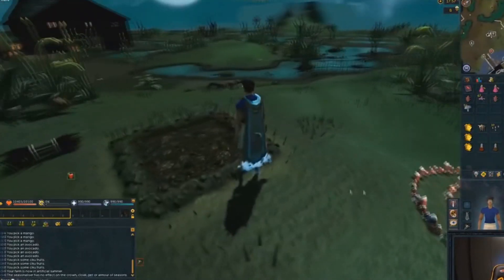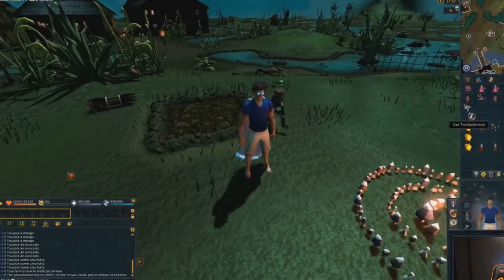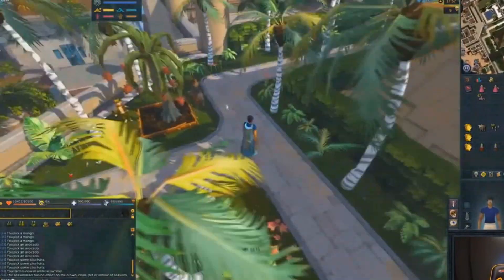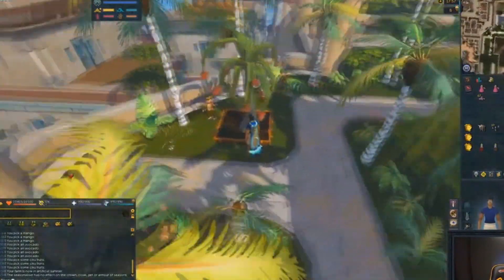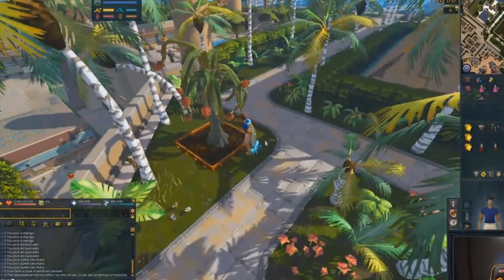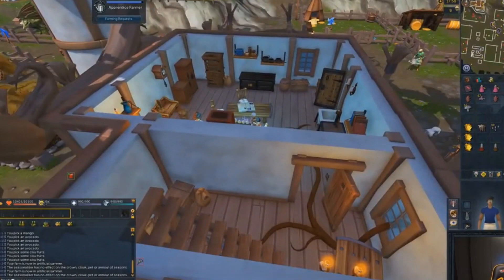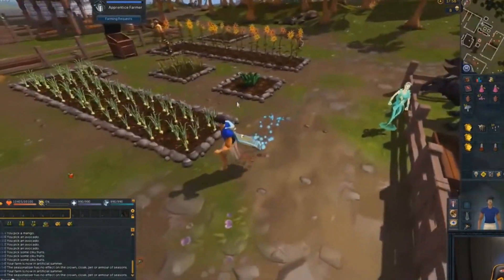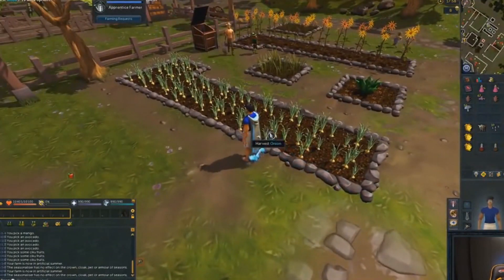Now all these seeds from these fruits — everything we talk about in this video — are going to come from a variety of sources: big game hunter, elite and master clue scrolls, pickpocketing rogues, triskelion keys, hunting jaddenkos, and finally lost grove creatures.